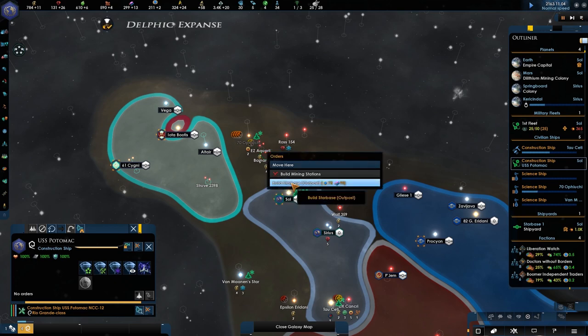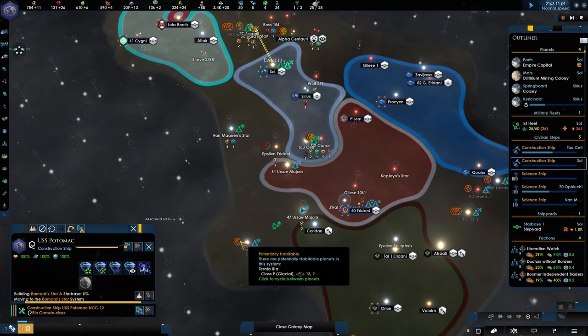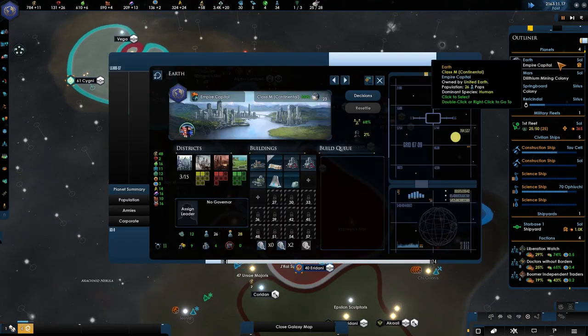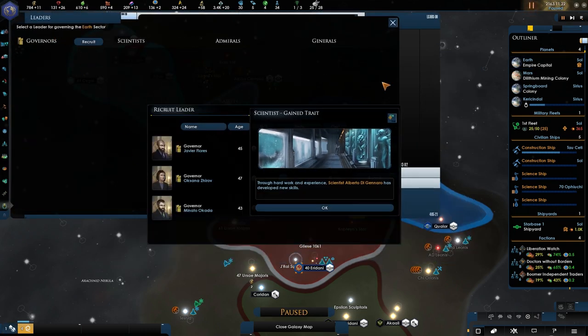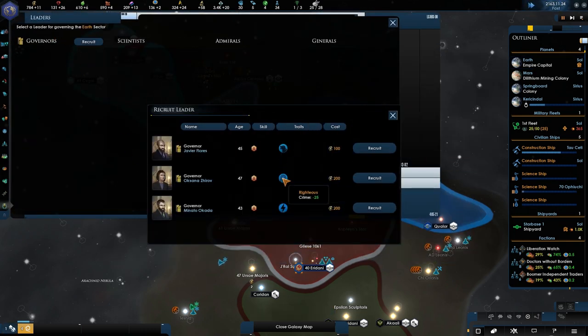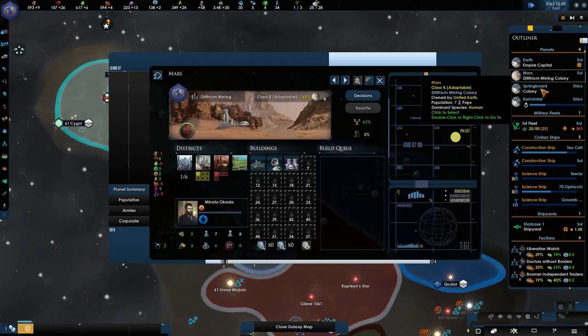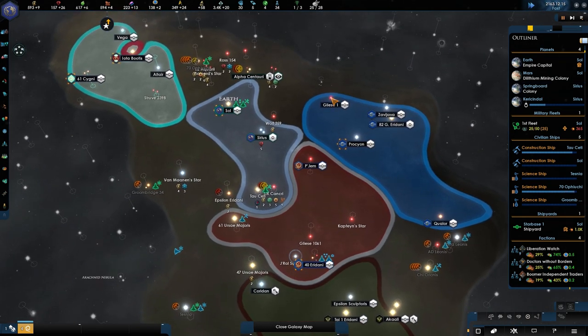I'm hoping that we can do a bit of a rapid expansion here. Let's speed up the game as well. No governor — crime. Let's take the energy district. This is all under the same governor so I'm happy about that.